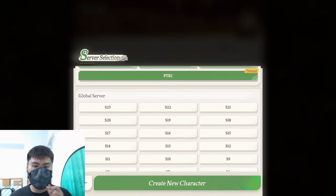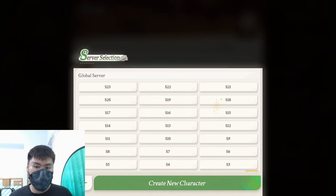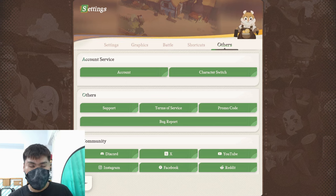You can create a new character and choose a server that you want. If you have friends playing in another server and you want to play together, find out which server they're in and hop into the same server to play together in the same guild. That's for server selection. And lastly, before moving on from settings, remember to link your account to a Google account or whatever account is available so your account is bound — in case you uninstall the game or your data gets cleared accidentally, you can restore your account from the linked account.